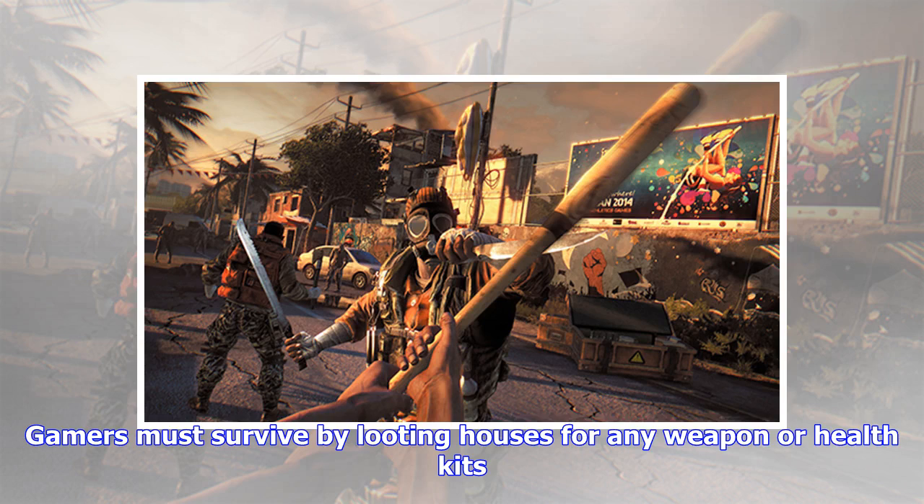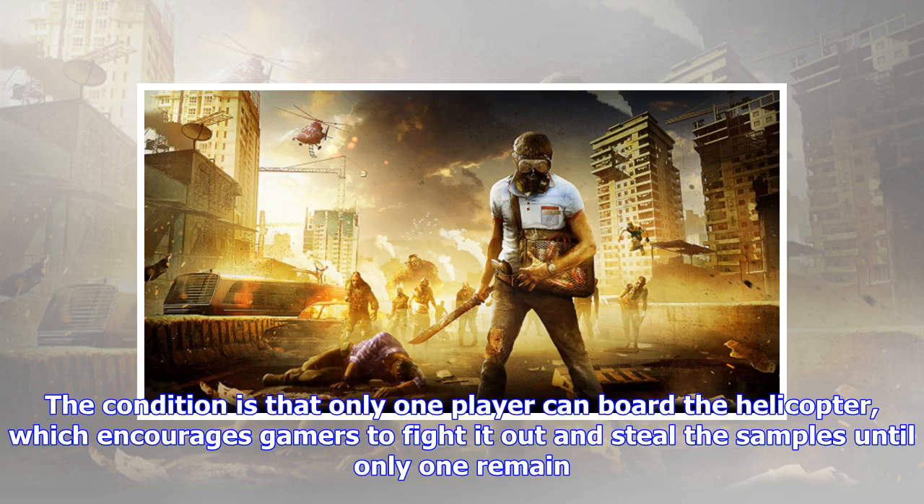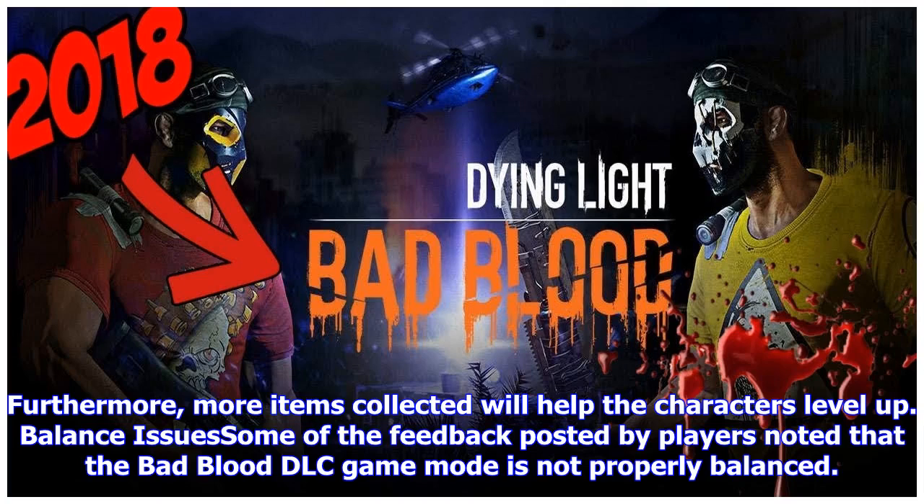Gamers must survive by looting houses for any weapon or health kits. Once all players collect a total of 1500 blood samples, this triggers the extraction event, which is similar to the shrinking play area of the other shooters. The condition is that only one player can board the helicopter, which encourages gamers to fight it out and steal the samples until only one remains. Furthermore, more items collected will help the characters level up.